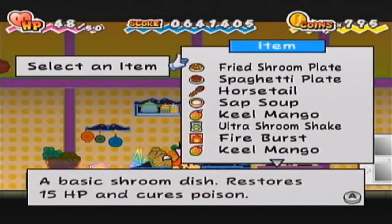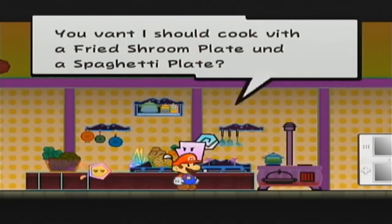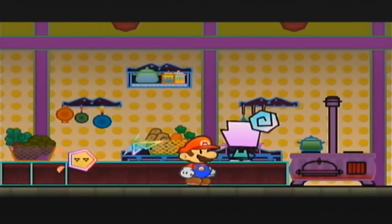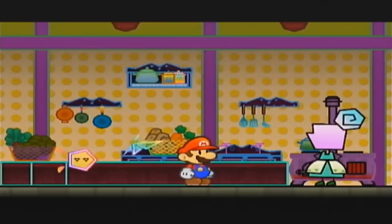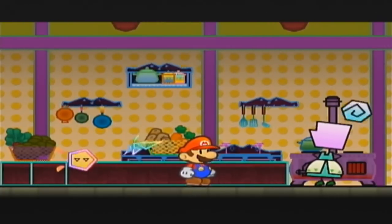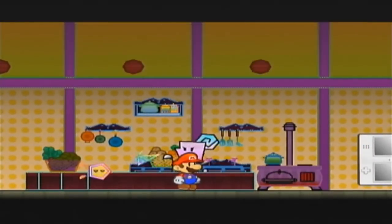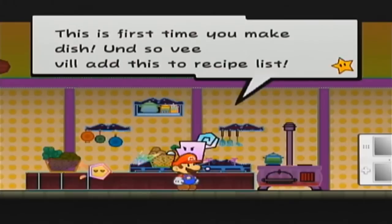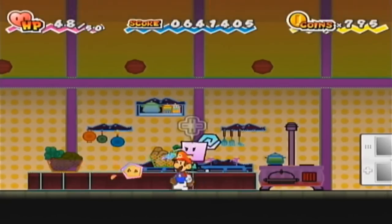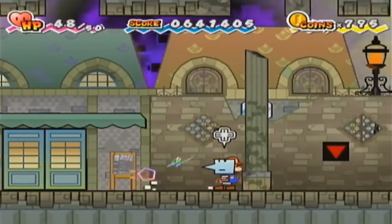Next up, I'm actually gonna combine two Saffron recipes together. We're gonna combine the Fried Shroom Plate and the Spaghetti Plate, and this will give us probably something better than those two recipes. We have the Delish Lunch, which heals 20 HP and cures poison. Sometimes you'll have to combine some recipes with other recipes to get new recipes - that's just the way of life, I suppose.